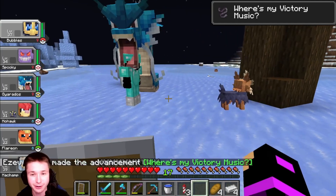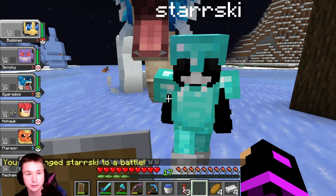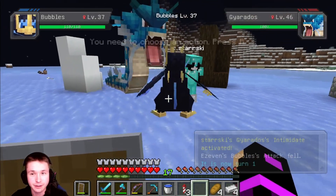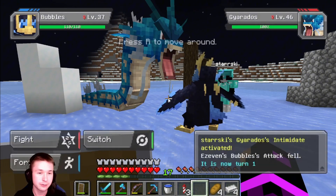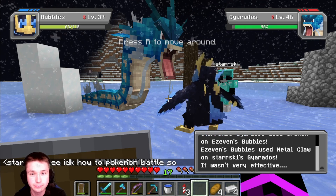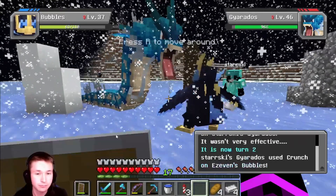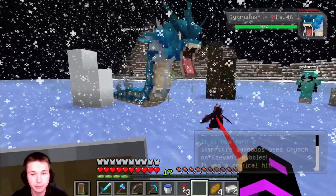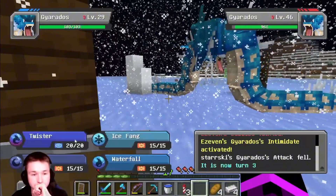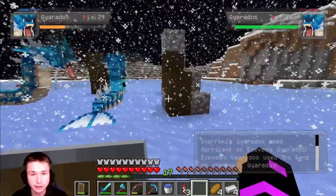Where's my victory music? Let's go! I think you just throw out a Pokémon — come on, Frosty. There we go. Level 46 Gyarados. Frosty's Gyarados is a beast. You know, you should actually back up — this would look a lot cooler. My Bubbles is dead. Team Log versus Team Planks. Oh, he has Hurricane unlocked.